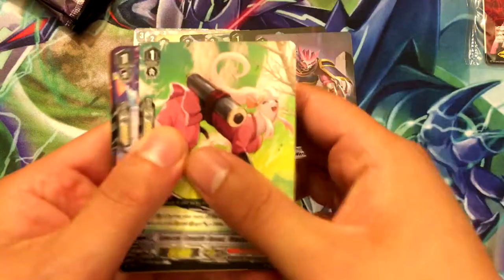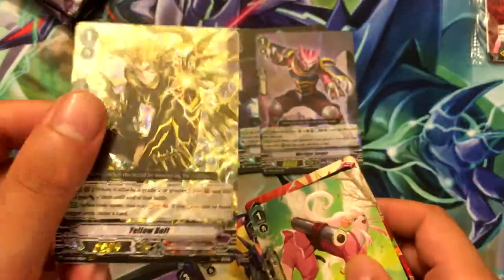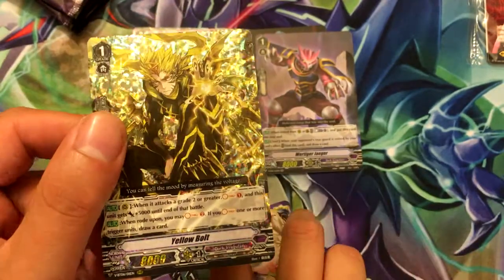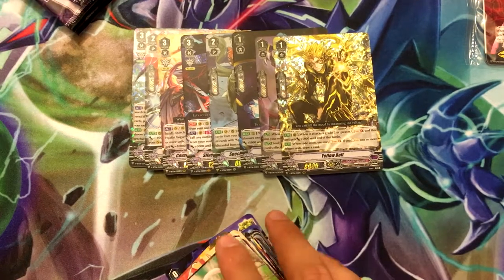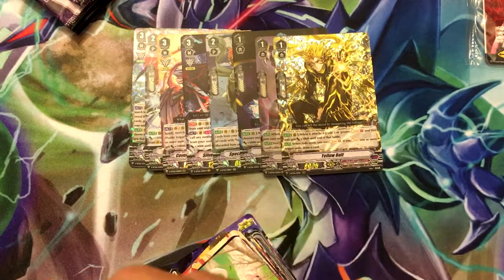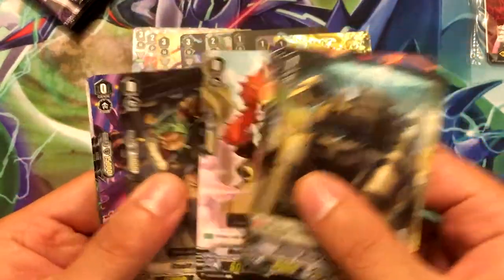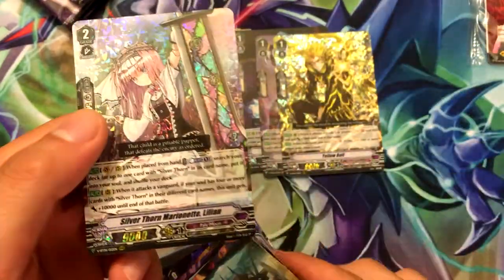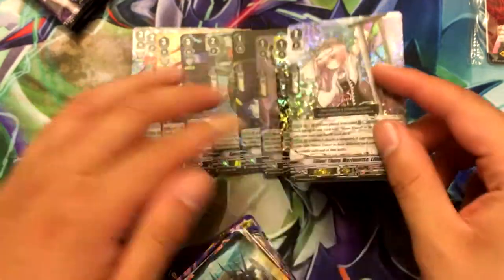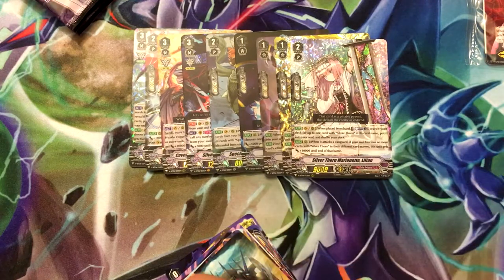Two triple rares left to go. We got Yellow Bolt — I think that makes four for me now, which is pretty cool, it does look cool. And we got Silverthorn Marionette Lillian, which I believe also makes my fourth one.